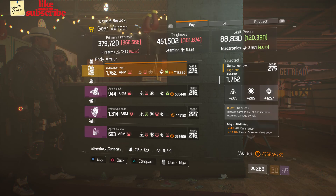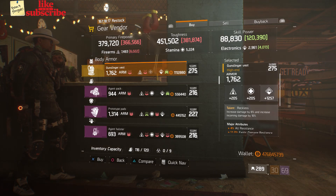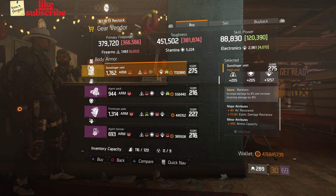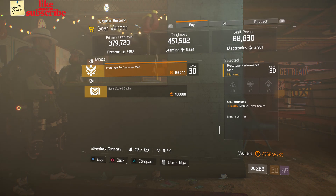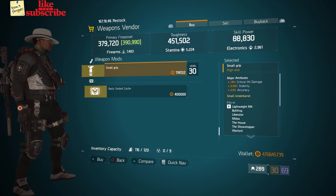For our next gear items, head over to South Paul. The gear vendor has a Gunslinger's Vest with the talent Reckless, gear score of 275, armor 1762, roll for electronics 1257, and the attributes are All Resistance, Exotic Damage Resilience, and Ammo Capacity. Also here we got a Prototype Performance Mod with 6.50% Mobile Cover Health.